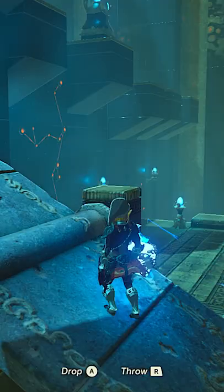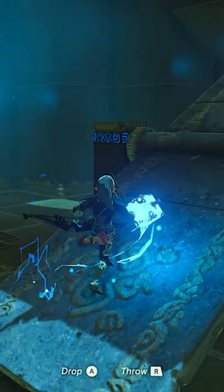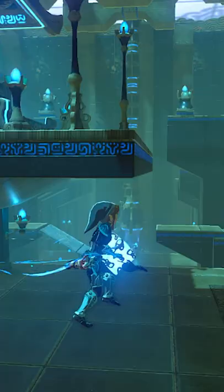First, I did a shield surf jump off of this pillar to make it to the second platform. Then I used this pillar to set up a bowlift smuggle. From here, I was able to jump out of the BLSS onto the third platform.